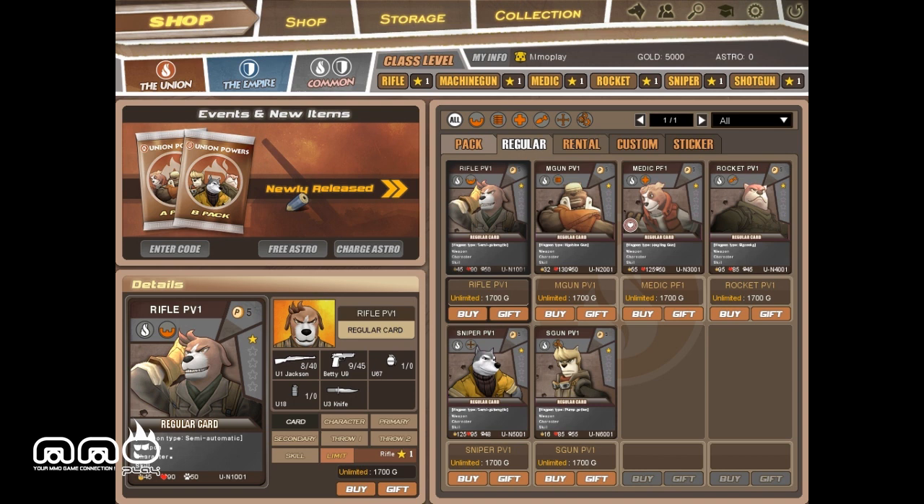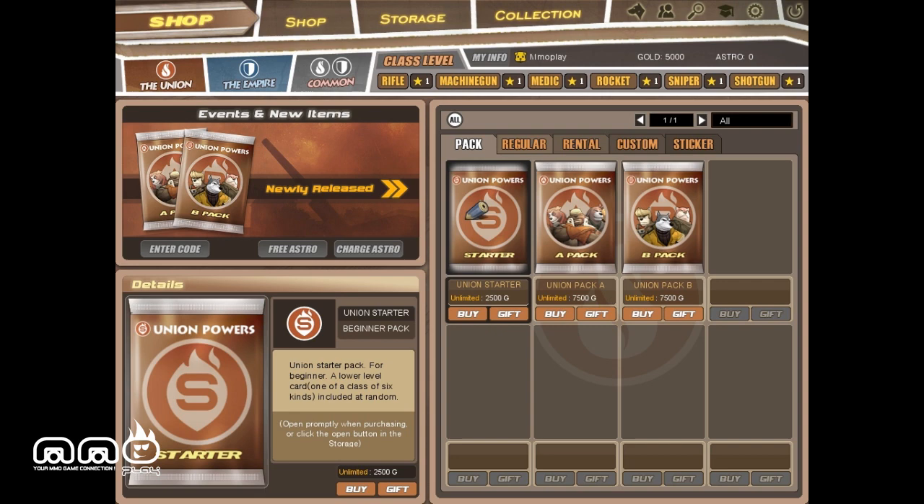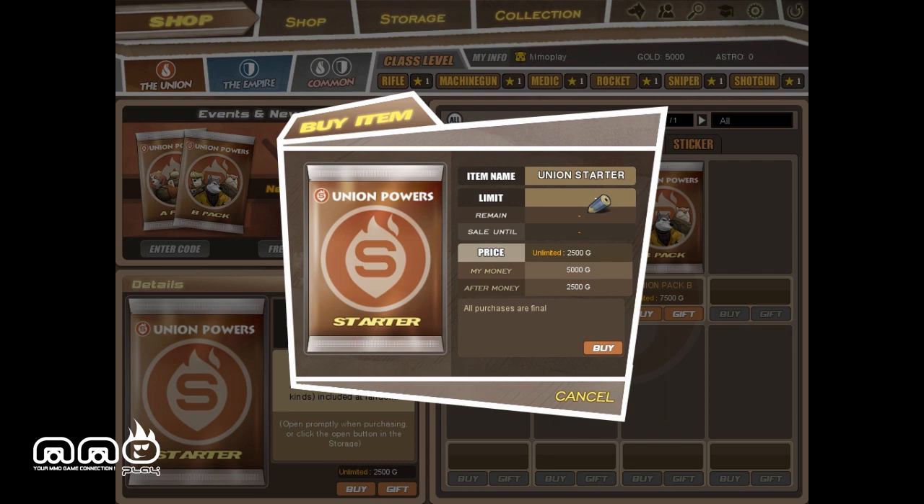Let's check out the store real quick. You can see some of the different things you can buy. You basically can buy either a common hero, which is another one-star hero, or you can start buying packs, or eventually there can be things like rentals and all the other stuff like that. These are the packs. You start with 5,000 gold, which is enough to get you just a basic pack, or you can unlock a little bit more gold to get to 7,500 and then buy yourself one of the bigger ones.